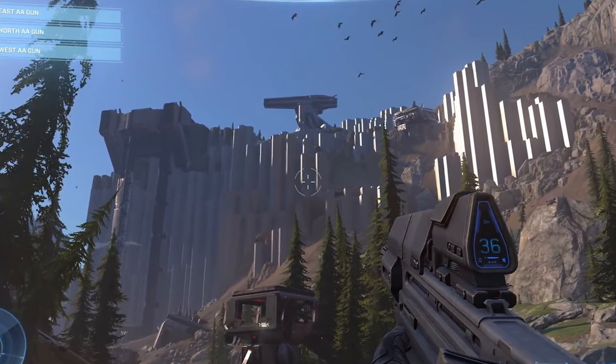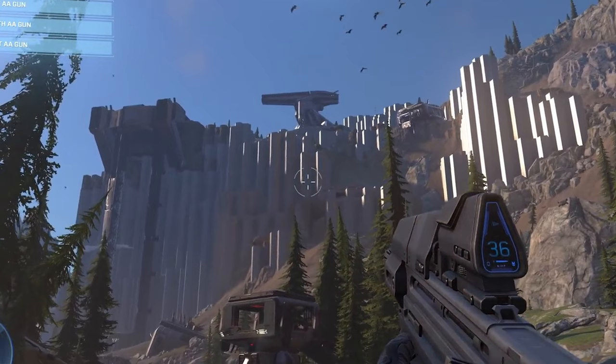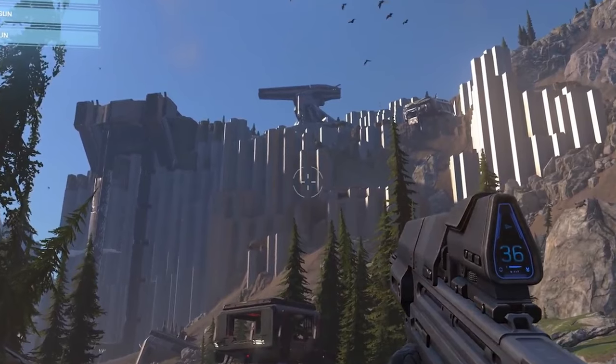Those structures don't seem to have too much texture on them, which I guess is the reason why they look like that. The same thing with the assault rifle — it doesn't have much texture on it, it looks too plain, too clean. I just hope they add a lot of textures before release.